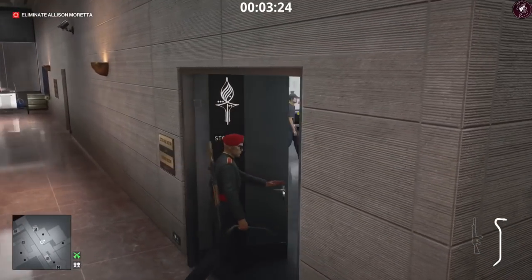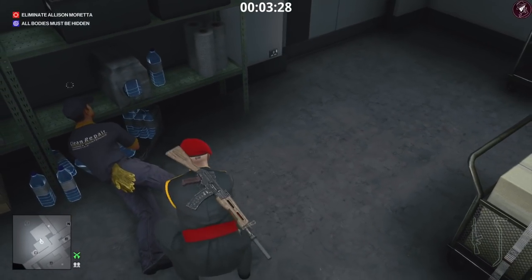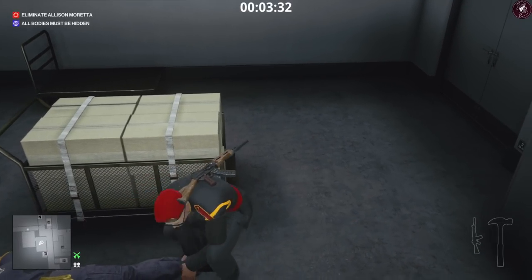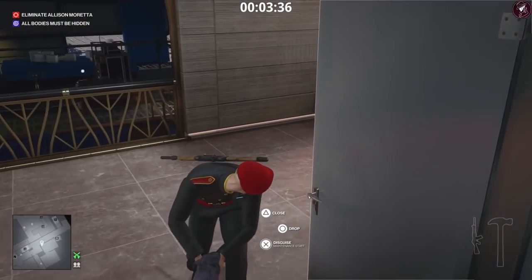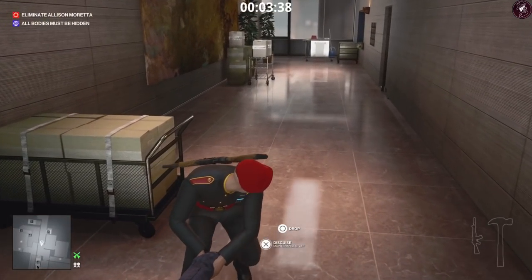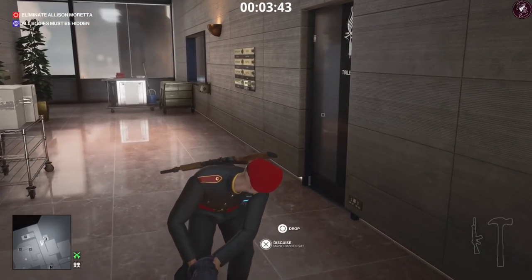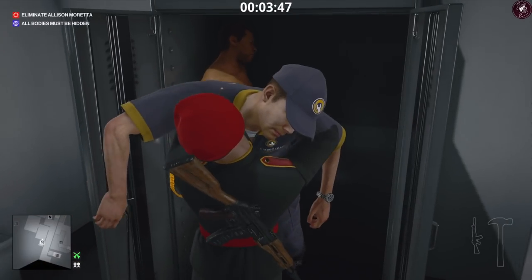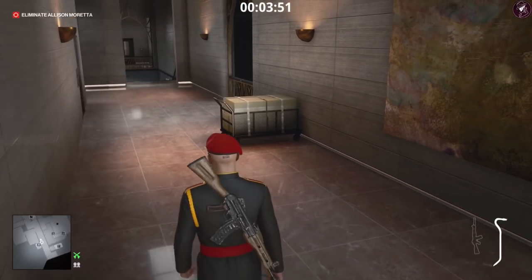Now we're in the perfect disguise. We're going to select the crowbar to knock out the guard in the security room — rush over there, get behind him, whack him over the head, dump his body in the locker. We're doing this to remove the chance of him discovering a body later on. Pick up that gun and the VIP cards on the floor. Next there's a maintenance guy in here — knock him out and drag him all the way to the bathroom, also grabbing this hammer which is better than the crowbar.